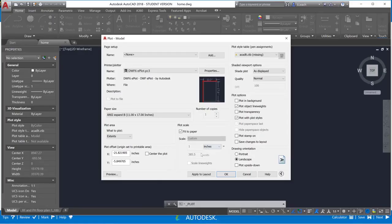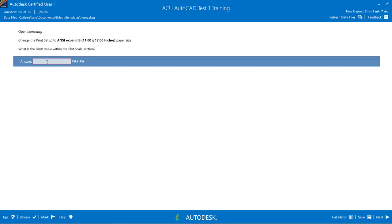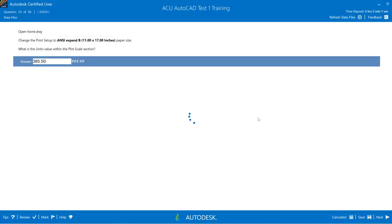The units value in the plot scale section is 385.5. I'll type in 385, and since this configuration requires two numbers, I'll add a zero on the end. Hit Next — got that one correct.